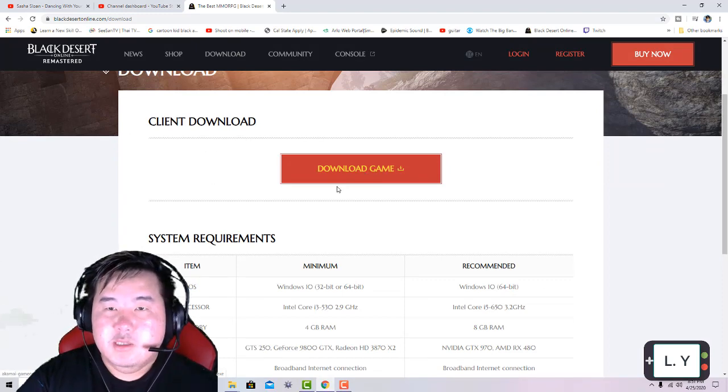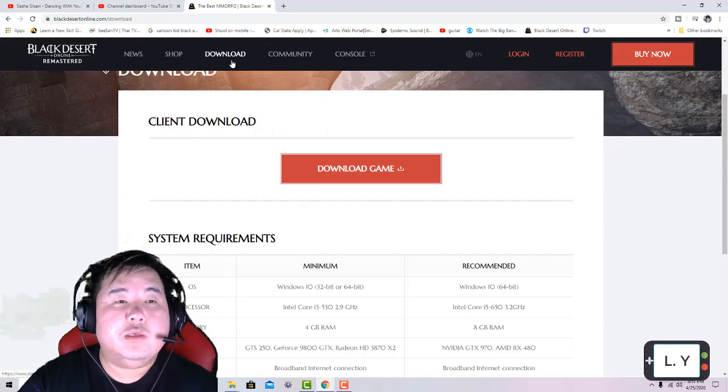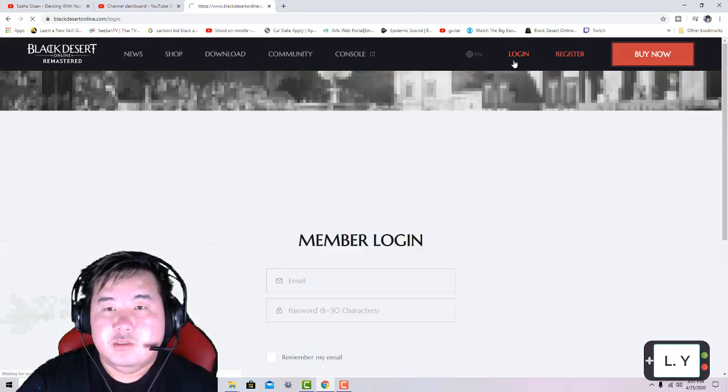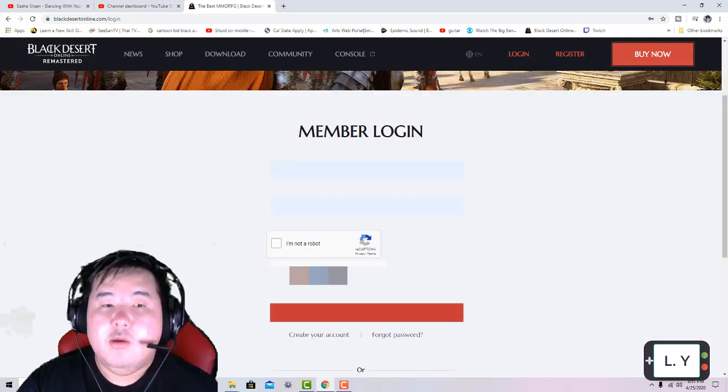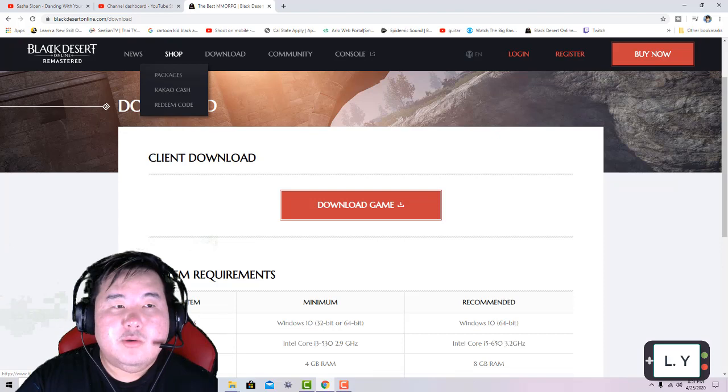Create an account and sign in. When you get to this website, you sign in, create an account, and download. And you will be able to play.